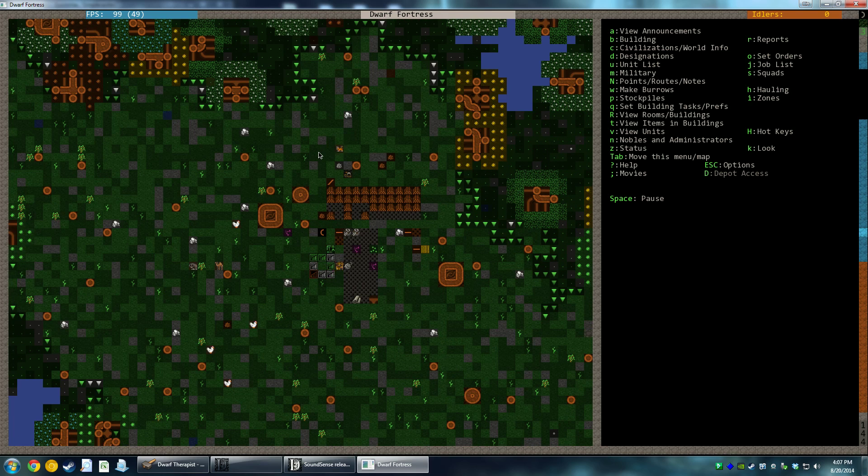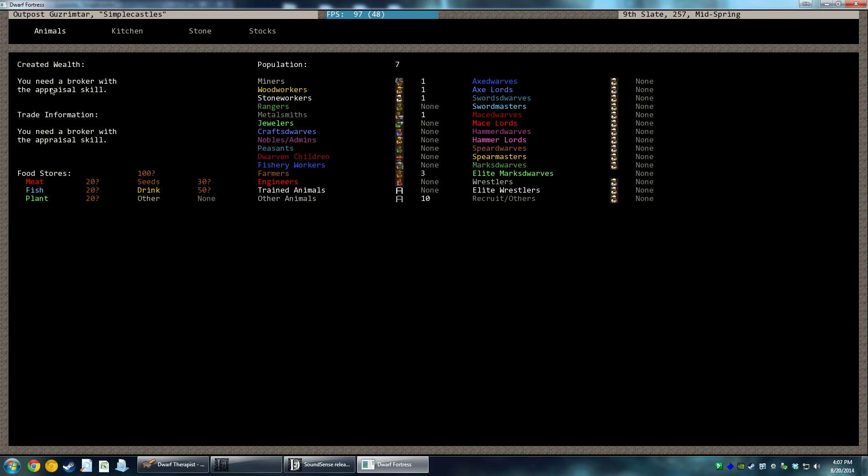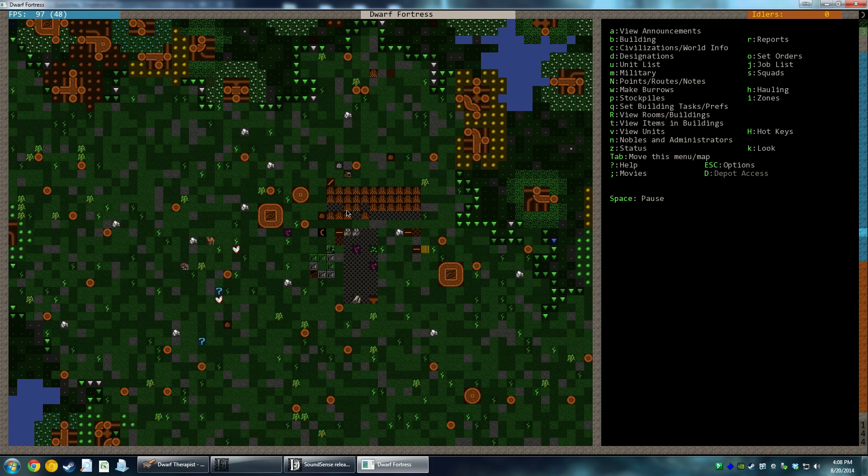Okay, well I'm going to wrap it up here and take a break. But in the next video hopefully our glorious fortress will continue to grow. What is our fortress called again? Simple Castles - the outpost of Guzrimtar. So I'll see you again in the next video everyone, thanks for watching. See you soon.